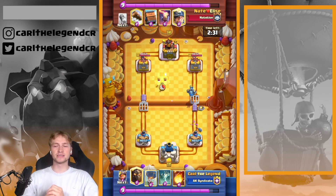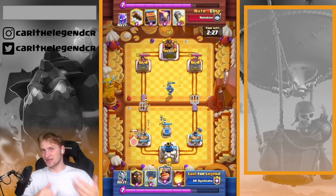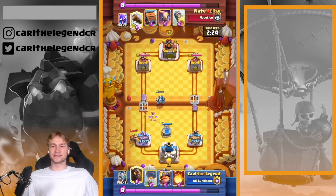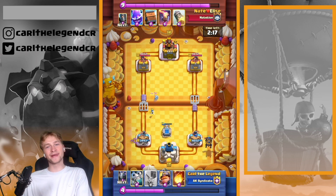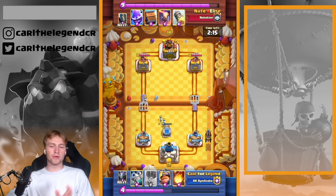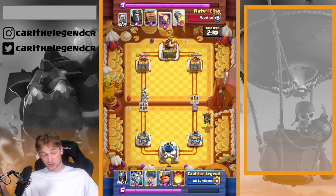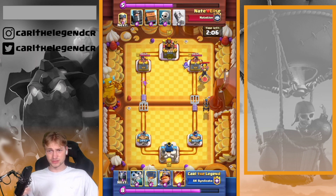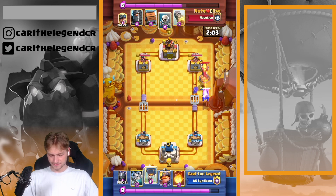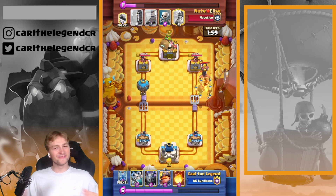It's important keeping the Zap against his Inferno Tower in case you want to get in. Otherwise it's okay using Zap against his Dark Prince. At the beginning of the game I had to answer the Mega Minion Zap combo. I can't really advise keeping a Tombstone or Mighty Miner against his Dark Prince, so getting in with the Balloon opposite lane.